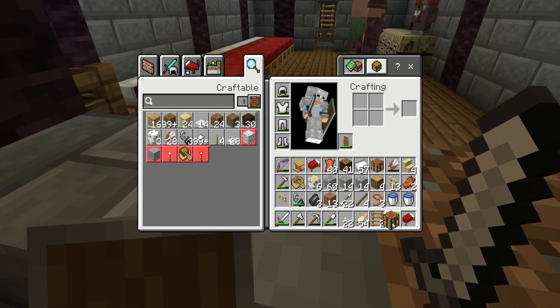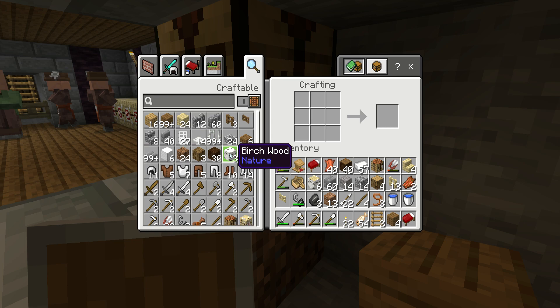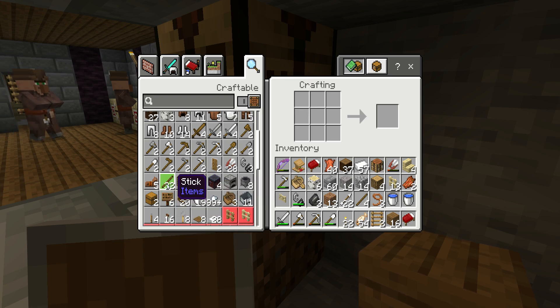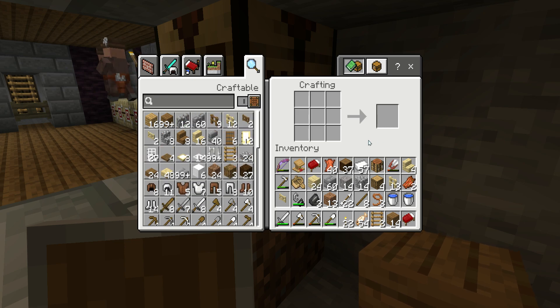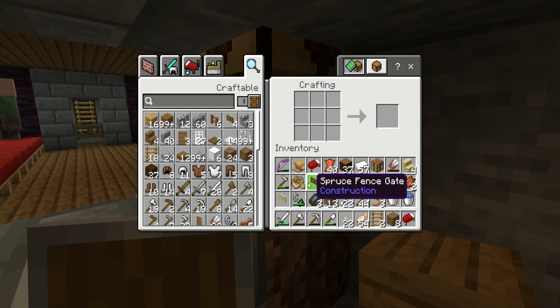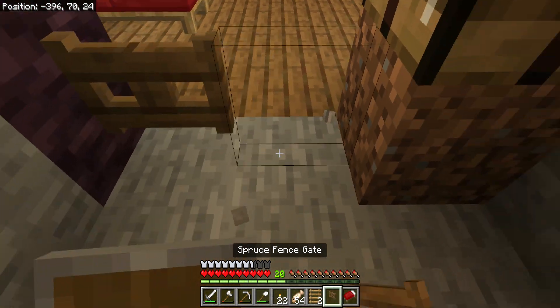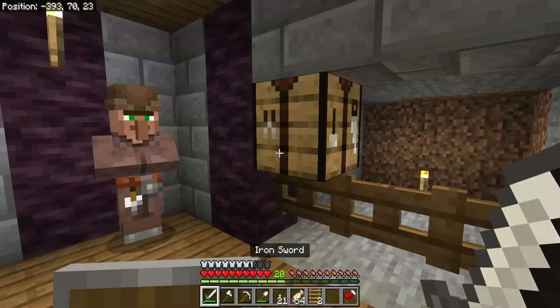I'm going to put three spruce gates along there to match the theme. I need more sticks. I'm running out of overall inventory space — if I get rid of those and make them entirely into sticks, that works. I didn't mean to make so many spruce planks but oh well. That's where the trading hall will be — it will look better eventually.